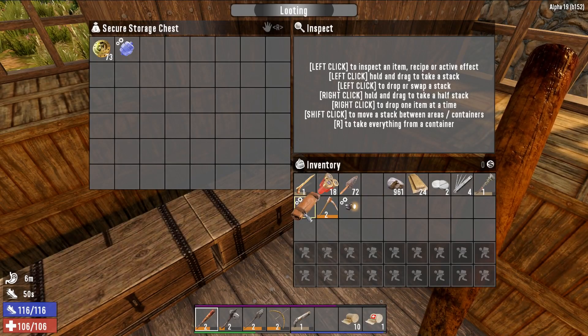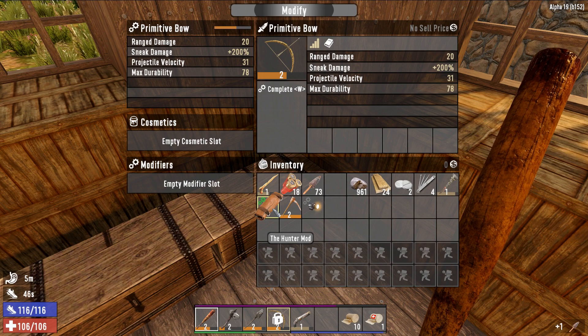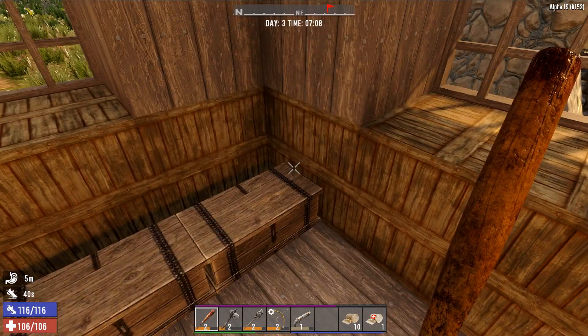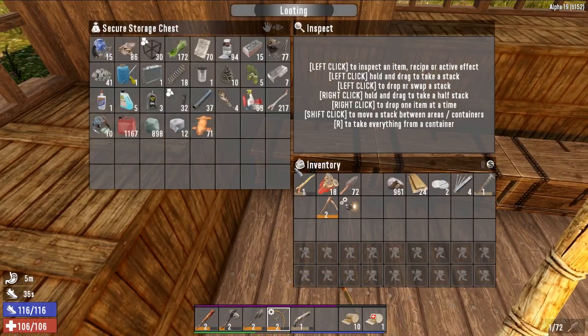I actually managed to find a hunter mod, which I'm going to install into my bow. So let's modify this guy and add it. That means it's going to do two more base damage, but to living beings like animals it's going to do even more damage now, which is very nice. So definitely going to take that, because that is awesome.